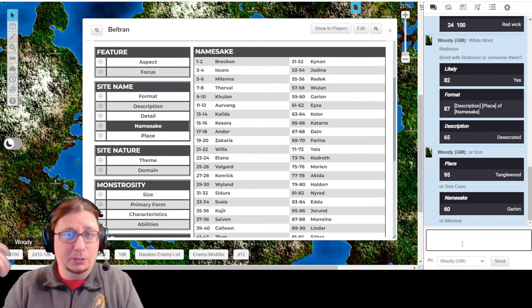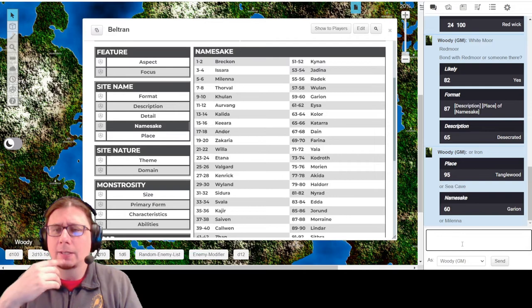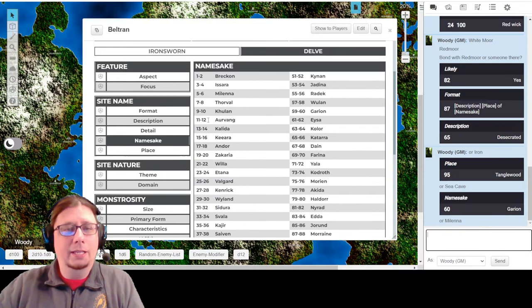I don't think I'm going to do Sea Cave, although submerged dungeons are always kind of interesting with different problems - lighting, fires, types of creatures. But I like the idea of the Tanglewood. I think Desecrated makes sense just for the nature of whatever malady is happening. So: Desecrated Tanglewood of Garion or Milena. I'll hold off on that for the moment.